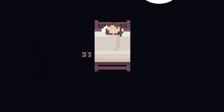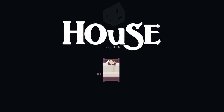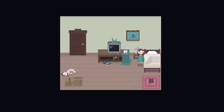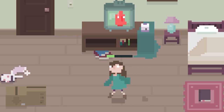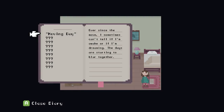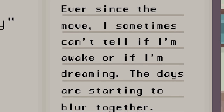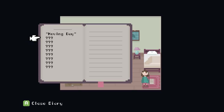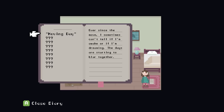We've got a little girl asleep in bed and it says 'wake up,' so I'm going to press the button and we'll be brought into the game. It seamlessly transitions — that's pretty cool. We can turn on the TV. There's what looks like a toy dog. I can hold a button down to run and there's a stamina bar, something worth noting. There's a book that says 'Moving Day.' It reads: 'Ever since the move I sometimes can't tell if I'm awake or dreaming. The days are starting to blur together.' So we collect diary pages for more story info. This girl has moved recently and the days are blurring together for her.